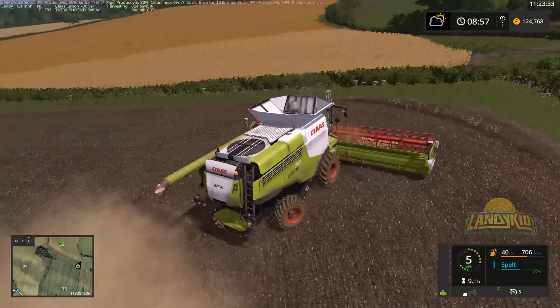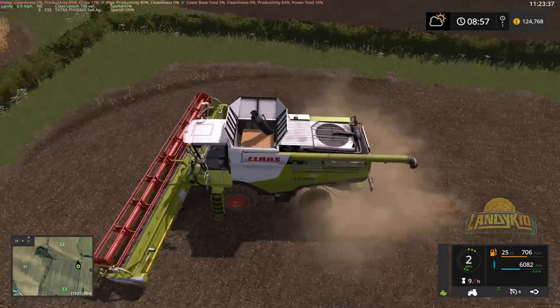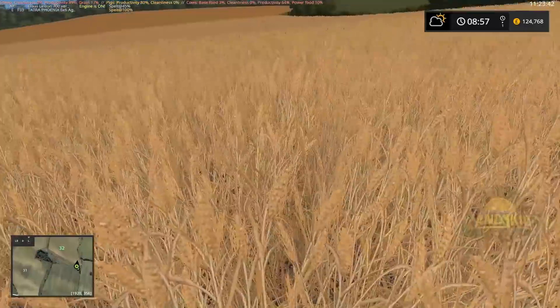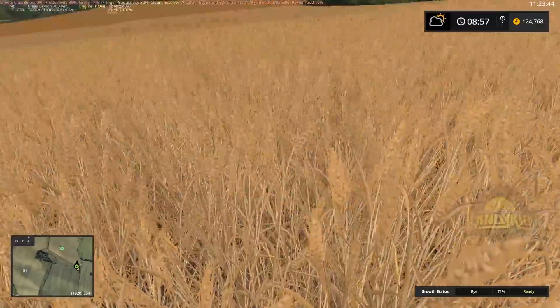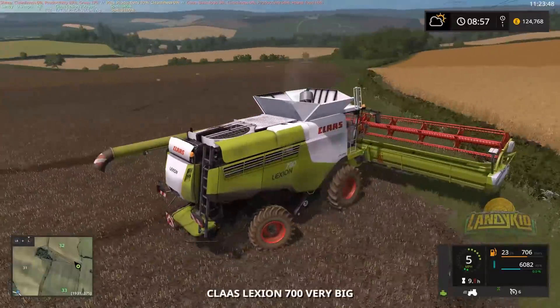Field 32 is good to go. That's one way to stop your harvest! So yeah, that's good to go. I'm not too sure what crop we've got in here - rye, there we go. That field doesn't take nowhere near as long.